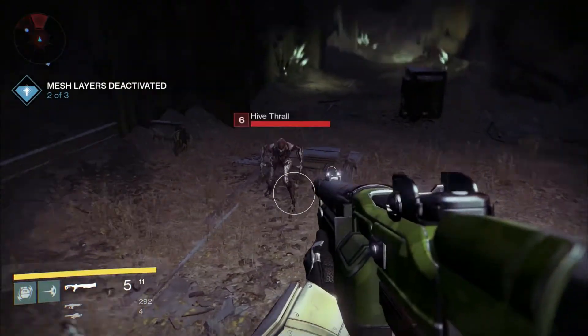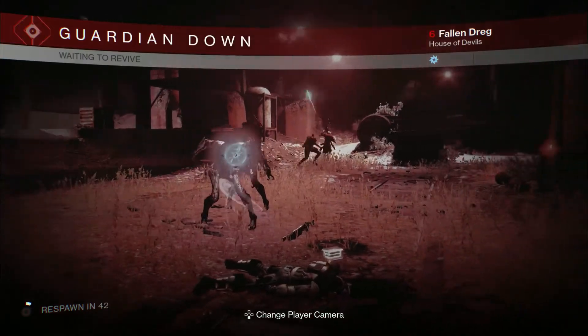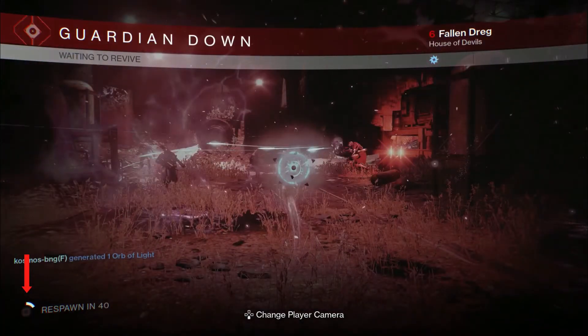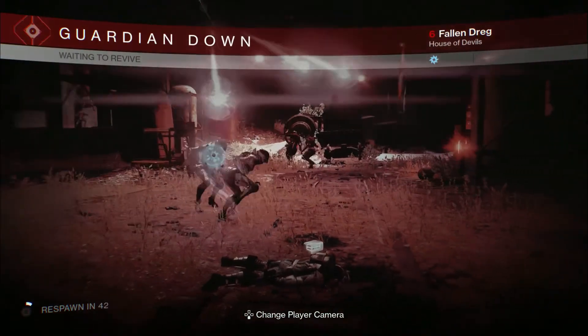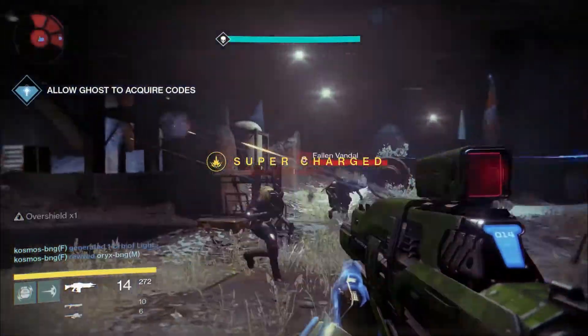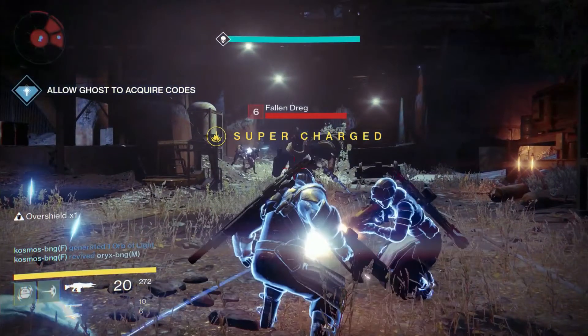Here we see that when you are close to death, your health bar appears at the top of the screen. This Titan then goes down, and when you're down you have 45 seconds to be revived. Next to where it says Respawn is a timer with the square button inside — I think this means you'll be able to hold down square to die and respawn faster, just like in Borderlands. Whilst waiting to be revived, you can switch the camera to spectate other players. After being revived, the player receives an overshield, though it's only temporary. The Warlock who revived this player also received an overshield, so you'll be rewarded for reviving others. I also like how the F and M next to these names indicate the player's gender.